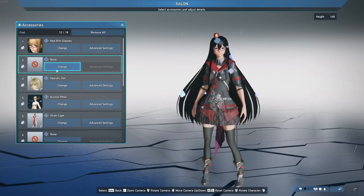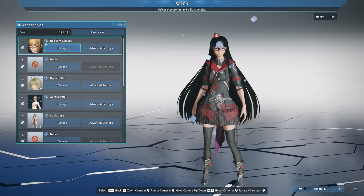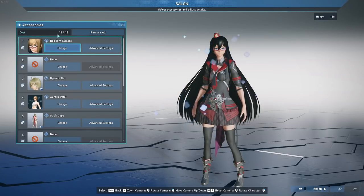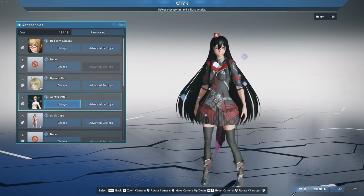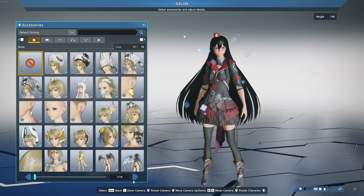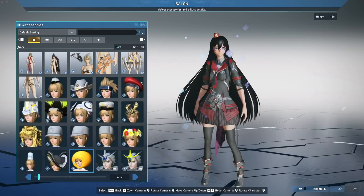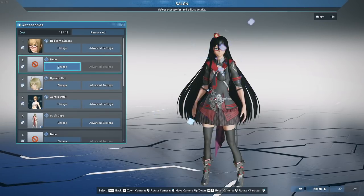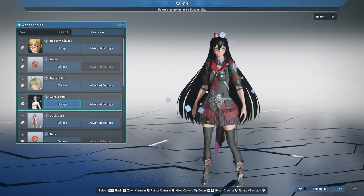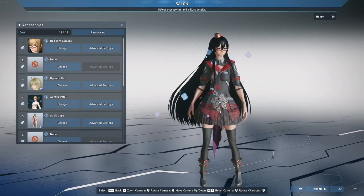For accessories, there's a cost system — you have 18 points total, and each accessory has a cost. For example, red rim glasses cost 2 points. I've added several accessories and still have 6 points remaining. You have NGS type accessories and base PSO2 types, but the great thing is you can mix and match them — I added a base PSO2 aura and it works fine alongside NGS accessories with no conflict.